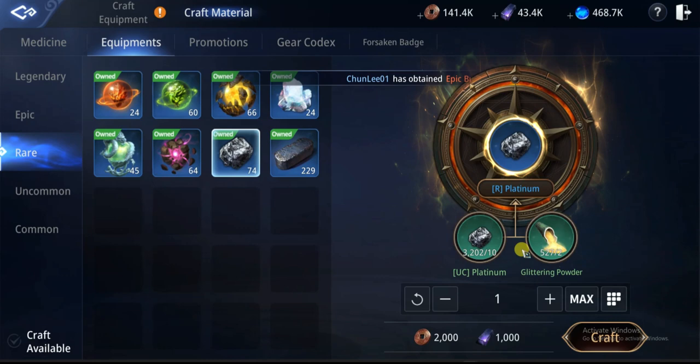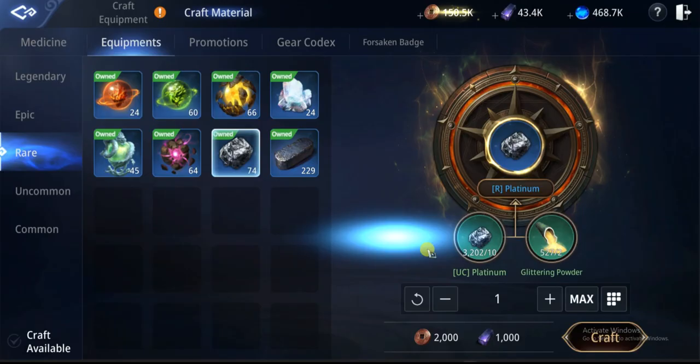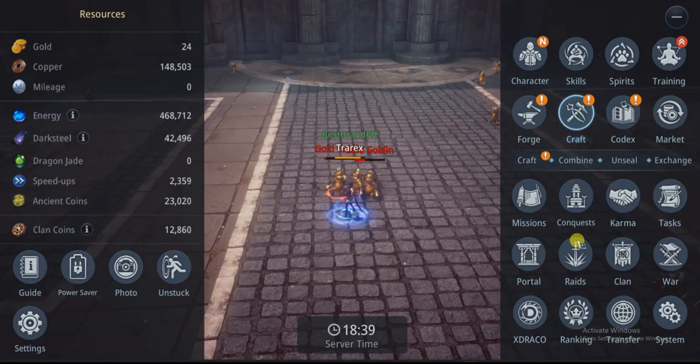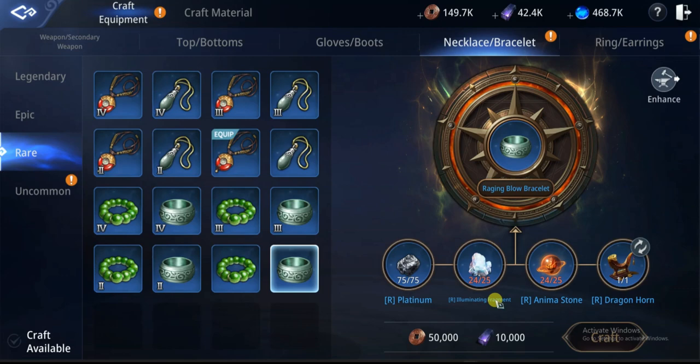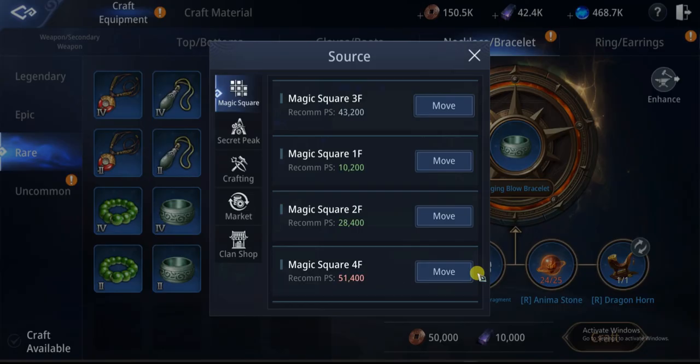I'll show you how to do the crafting. Since I only need one, I just have to craft one. I have the needed materials: the platinum and the glittering powder. You just press the number of items you need. Aside from copper, the next resource is dark steel — the more raw materials you need, the higher the amount of copper and dark steel you need to use.